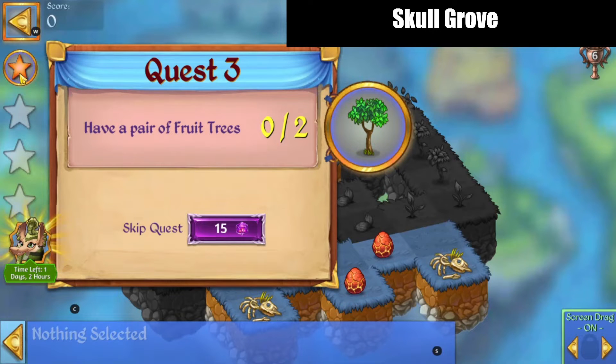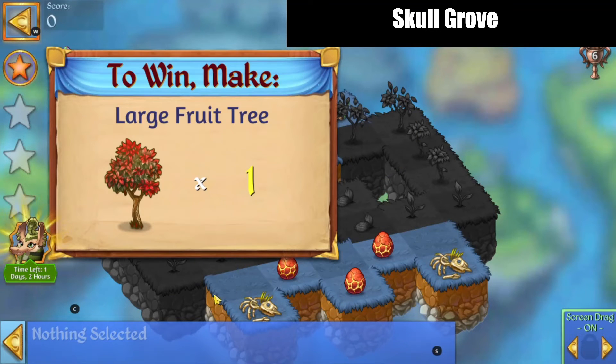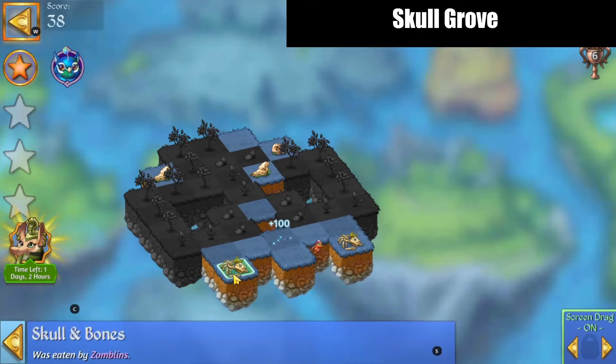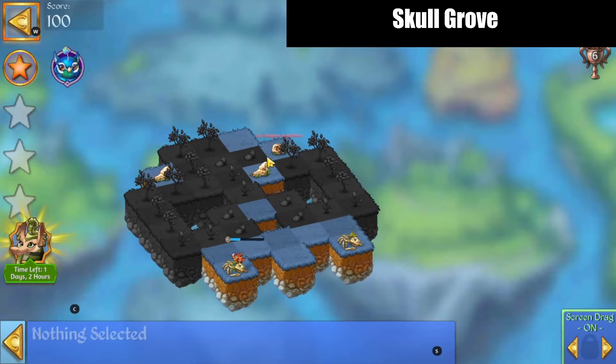This is super quick. Merge those eggs, then start harvesting off these skulls and bones.